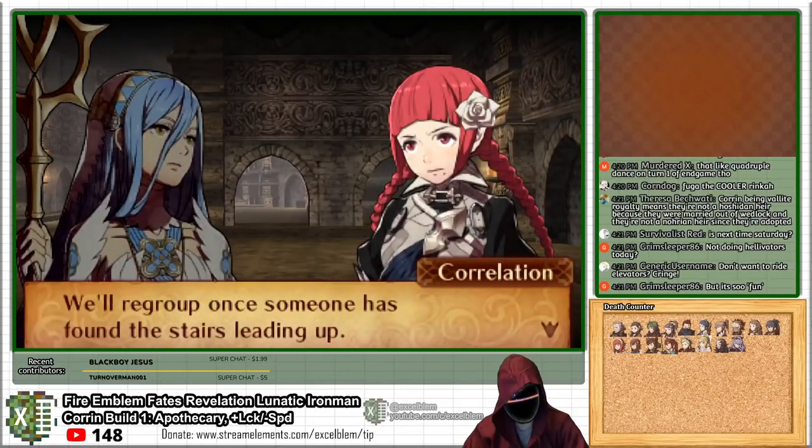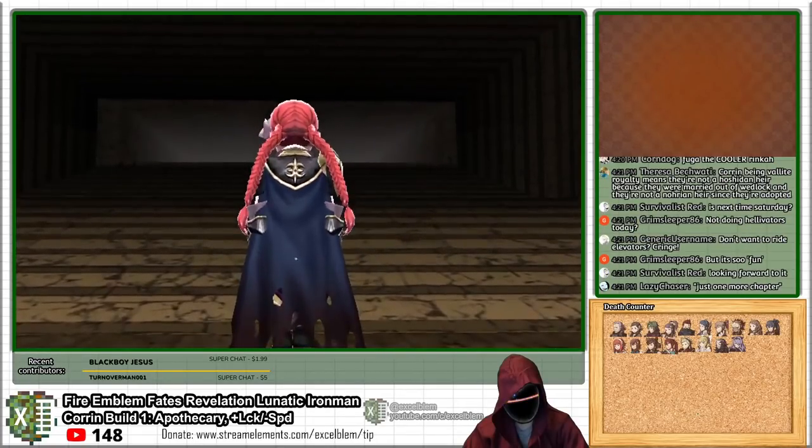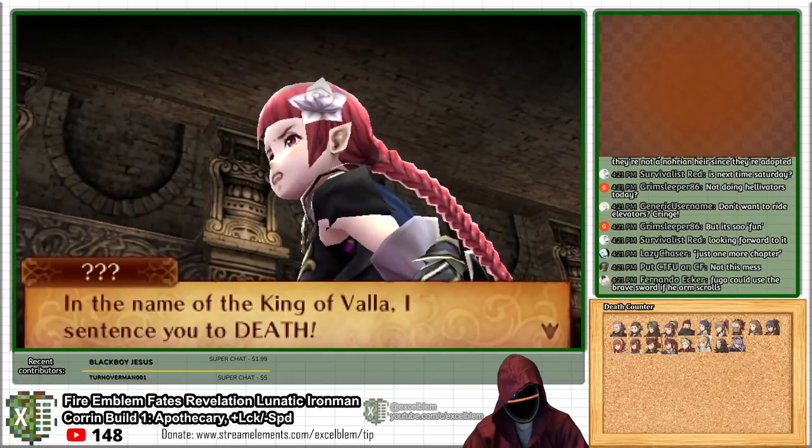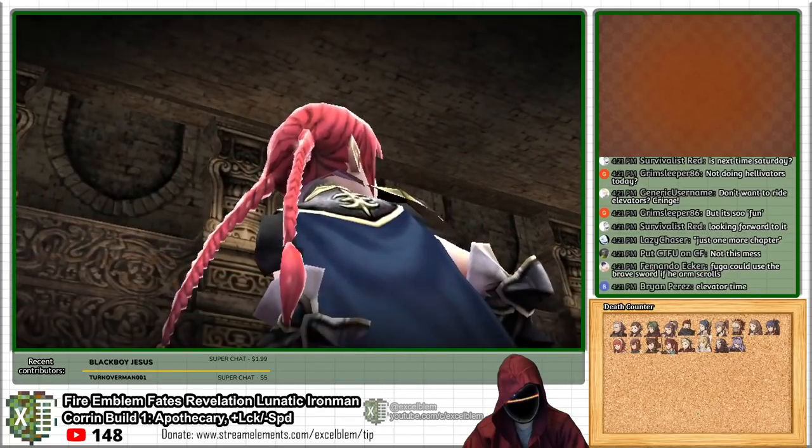In chapter 25 of this Revelation Iron Man run, we finally get to play the legendary Elevator Man, which is the pinnacle of all those stupid transportation gimmicks that are so common in Revelation.